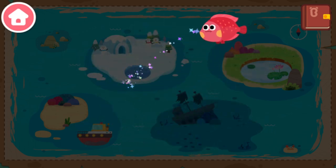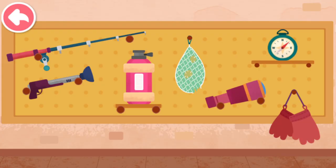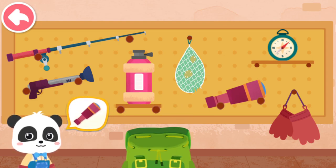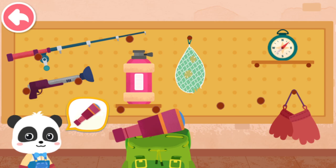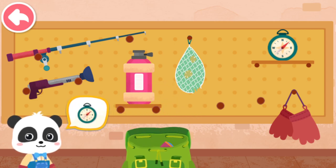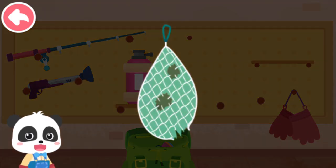What kind of fish could be here? Let's go fishing here on the sea! Before you go, let's see what tools to bring! Binoculars. Compass. Fishing net. The fishing net is broken. Let's fix it.